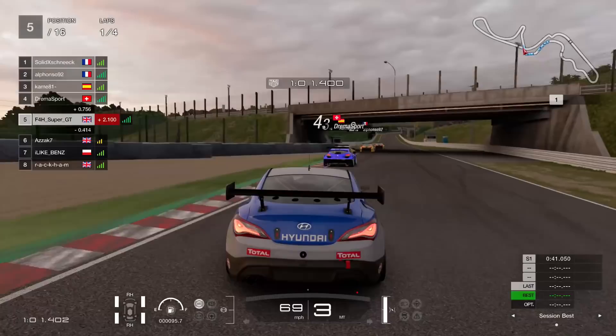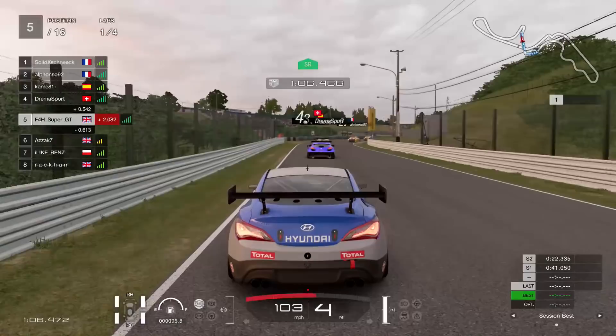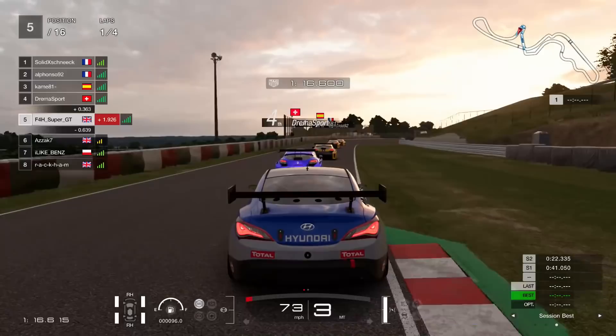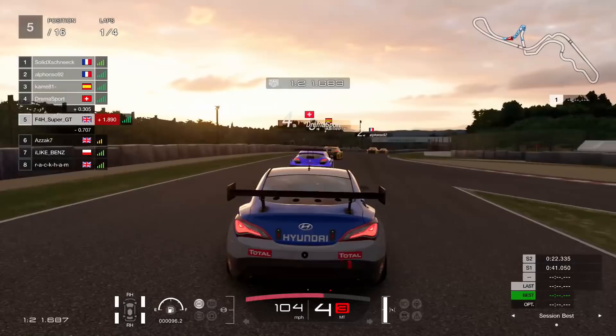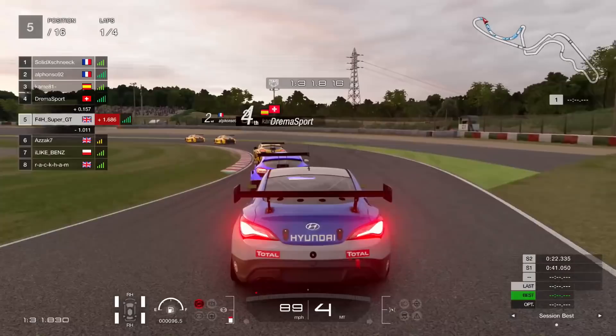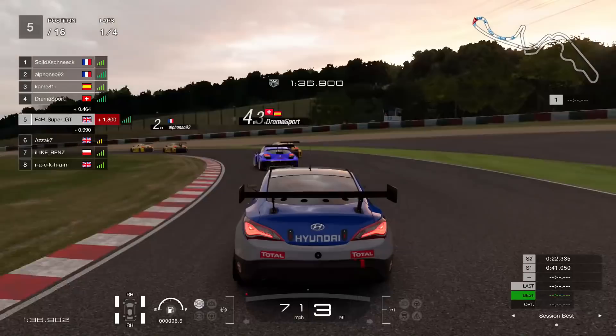That guy drives off so I go back to fifth — still disappointing to go from second to fifth. But still a long race, we can definitely try to make this back up. This is a daily race B — normally around 8 to 10 minutes in length and you don't need any strategy in terms of fuel and tyres. You might need strategy in terms of how aggressive or defensive you are. As it's a short race, it tends to be more aggressive — there's less time in which to get things done, so you need to get them done quickly.